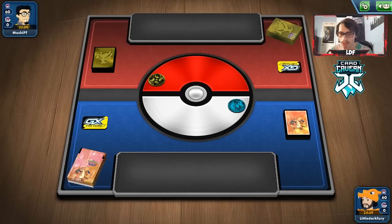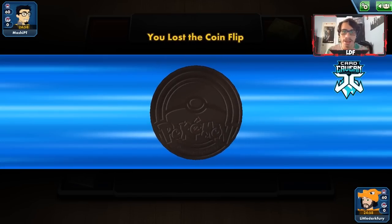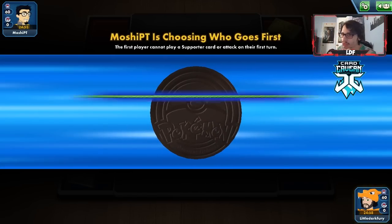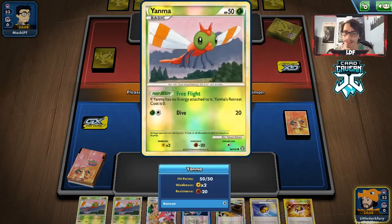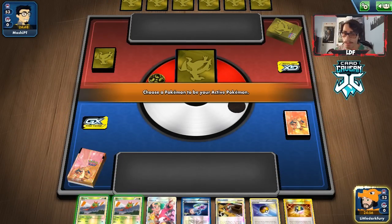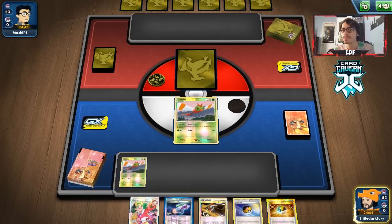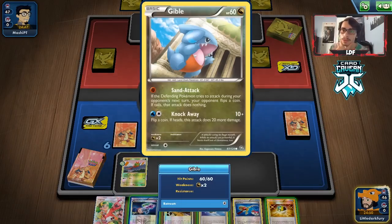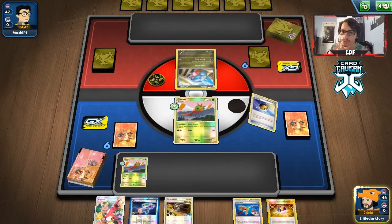We're getting our first match — looks like a Garchomp deck, a Fluffy Chomp deck. This is going to be interesting. Fluffy Chomp is not a bad matchup, but Garchomp could one-shot us; we'll have to see. We do get a double Yen Mega start with a Laser. If they only play the 50 HP Gible, we can knock them out, or snipe their Swablu possibly.